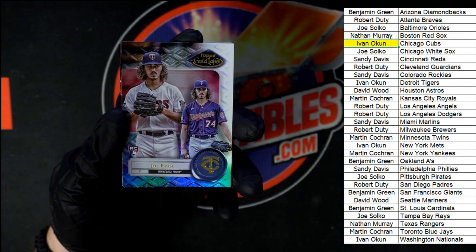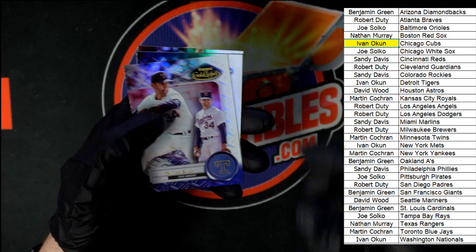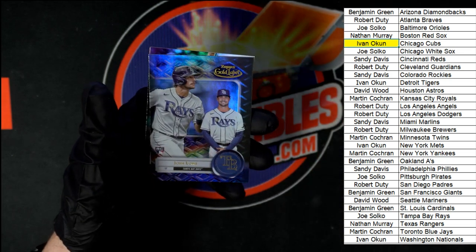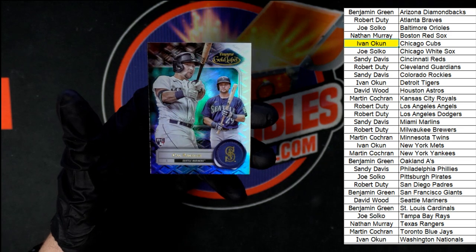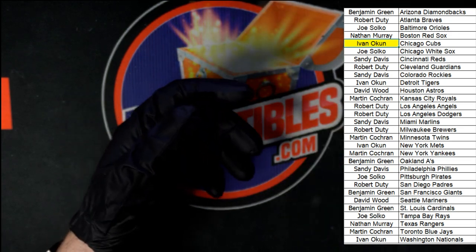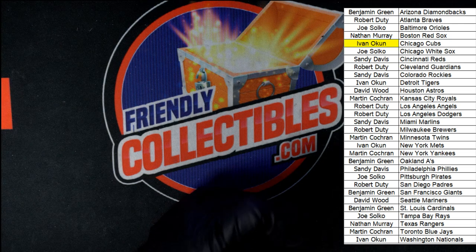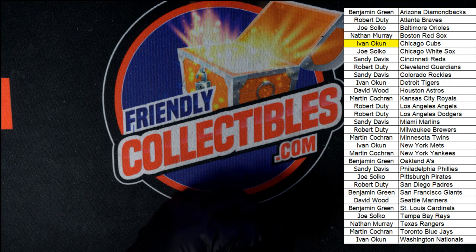We got Joe Ryan, then Nolan Ryan, and Frank Thomas. Josh Lowe for the Rays, and the last card in the box: Cal Raleigh for Seattle. And that is going to do it for 2022 Gold Label baseball box 103. Thank you all — we will see you in the next break.